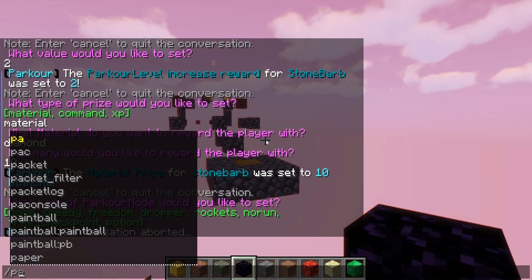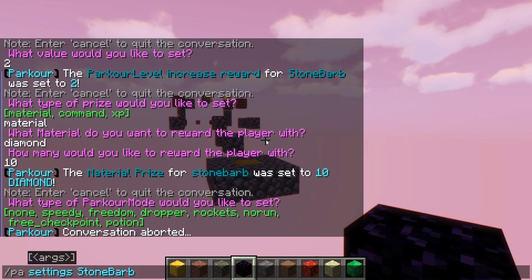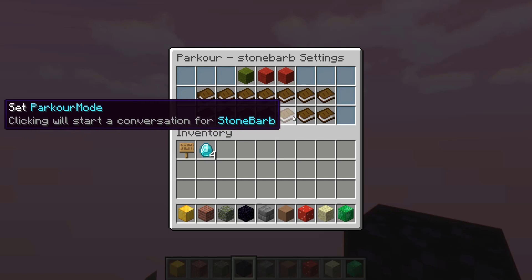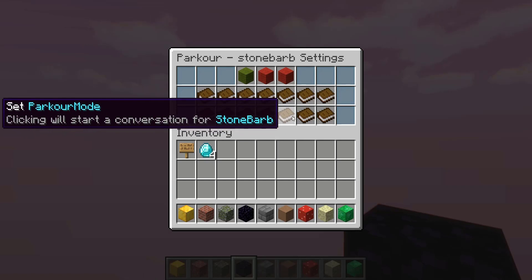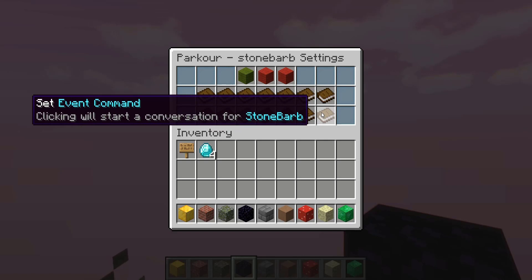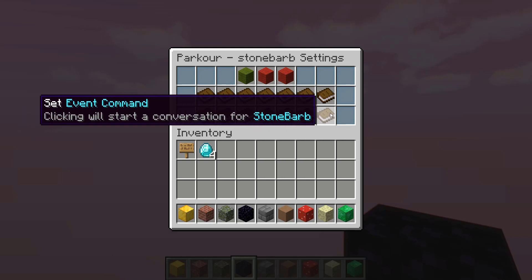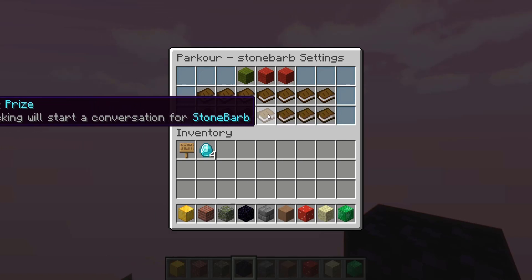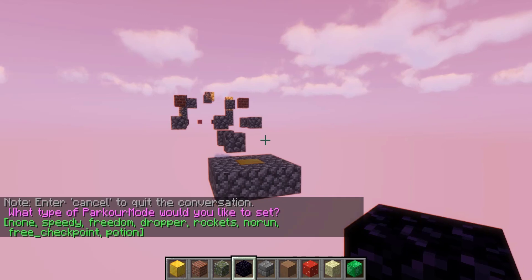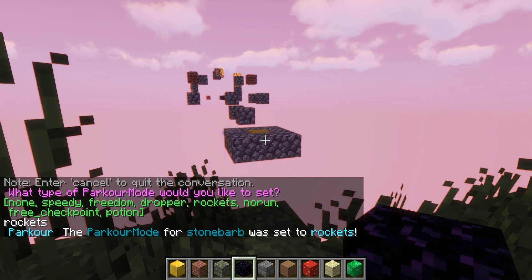We can set one of these modes and run the course after making all edits. Event message and event command are for specific events being triggered — like joining or leaving — if you want specific messages or commands fired at that time. Let's set it to rockets mode because it looks really sweet.